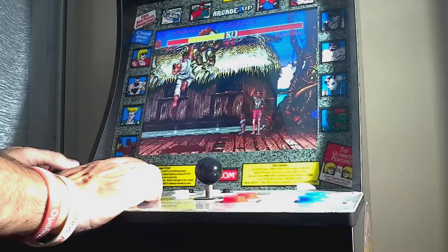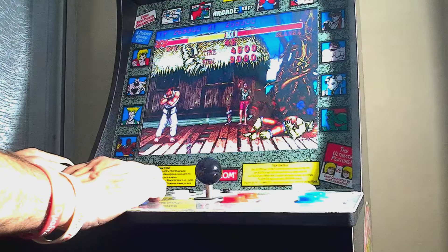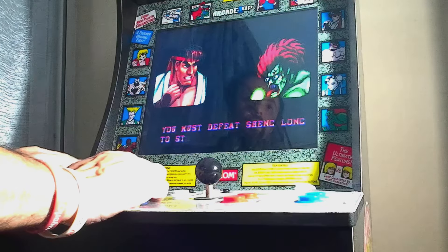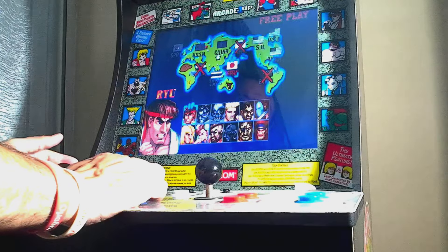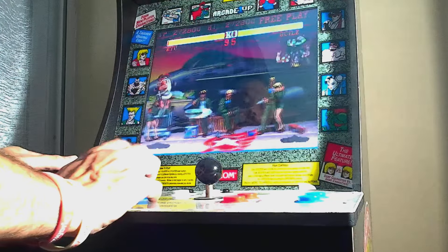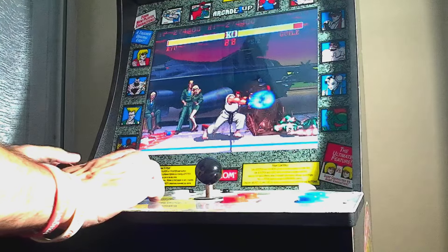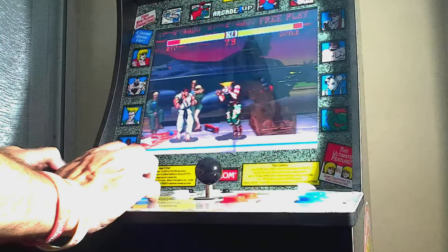I have a love-hate relationship with the Shoryuken because I feel like it's not worth it — the inputs you have to do in an instant — whereas the roundhouse is so versatile, it doesn't leave you wide open and you can still follow up with the Hadouken. So this is Guile — this jar-headed dude. I kind of hate him because usually when I do get to lose a round it's versus this guy. He gets on my nerves, I get hasty, and then stuff happens.